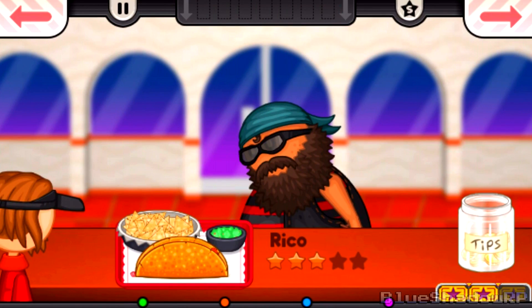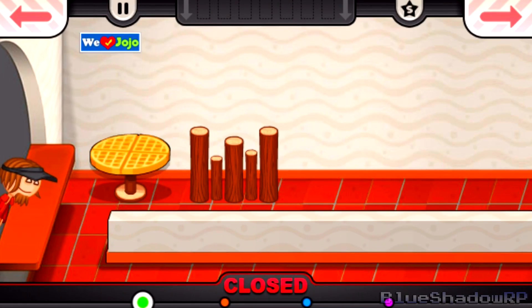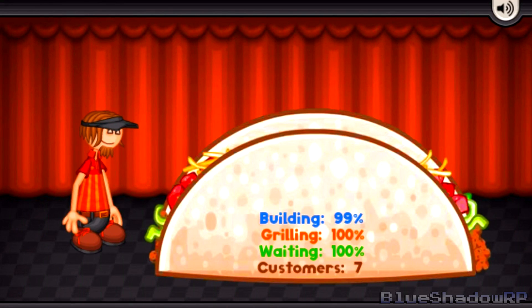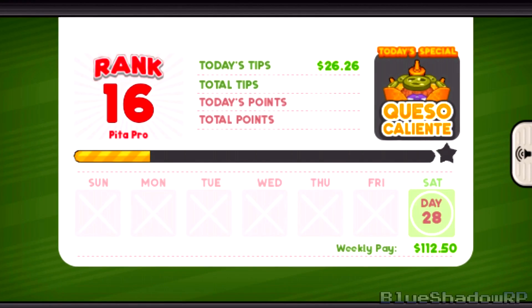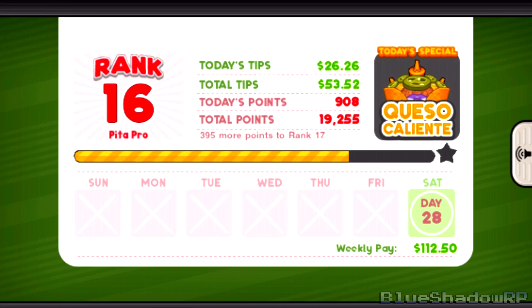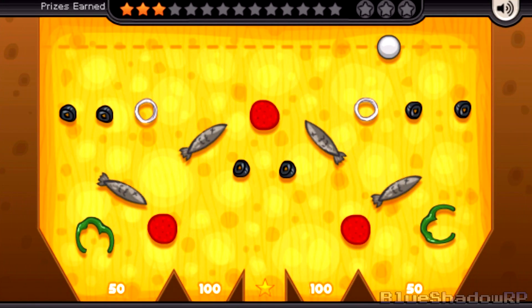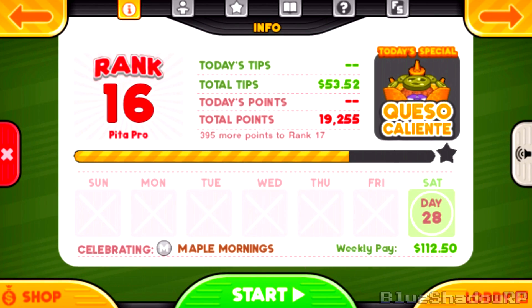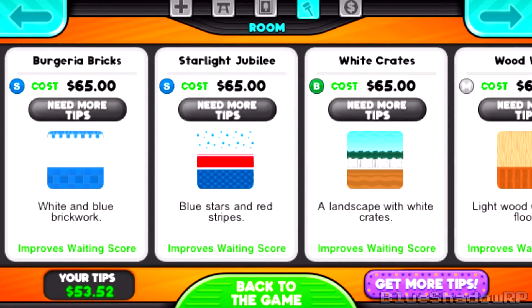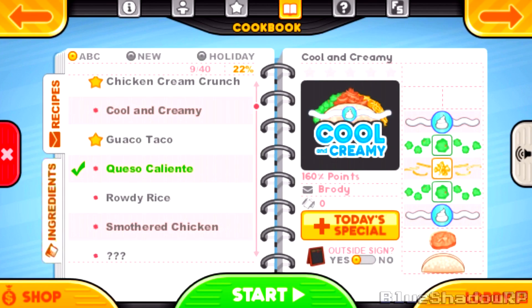And there we go — a perfect to end things off. We started with a perfect and ended with one, and that's how we do it. Everything 100% except the build station, which is pretty much expected. We got a piece of Pachinko again — I aimed for the middle and it worked this time. I got strawberry gum. I don't have enough to buy a floor or wallpaper yet, so I'll probably have to play another day, but I don't mind that.